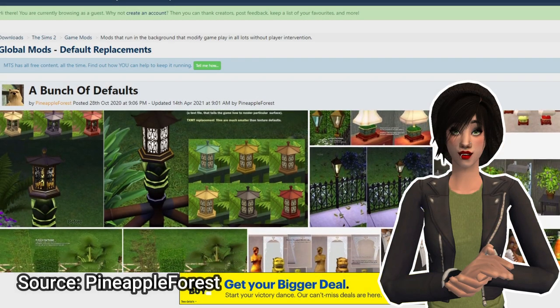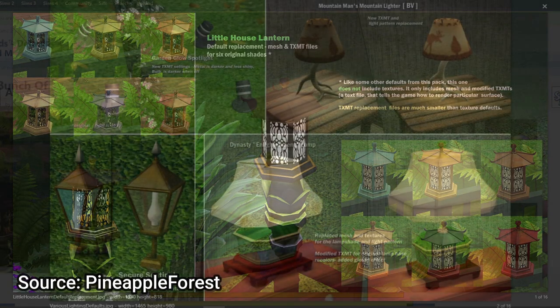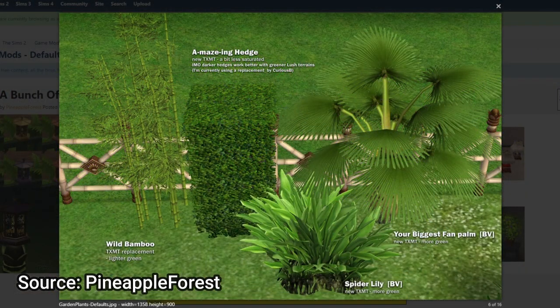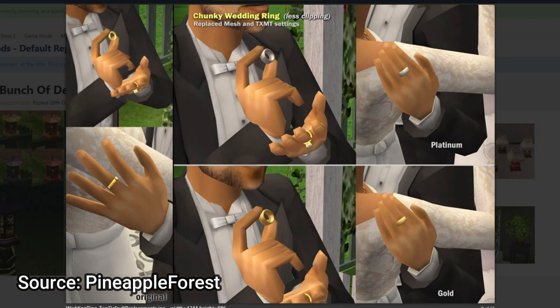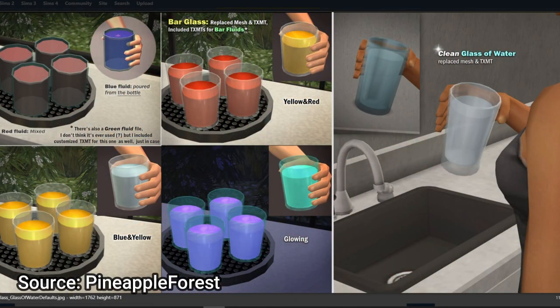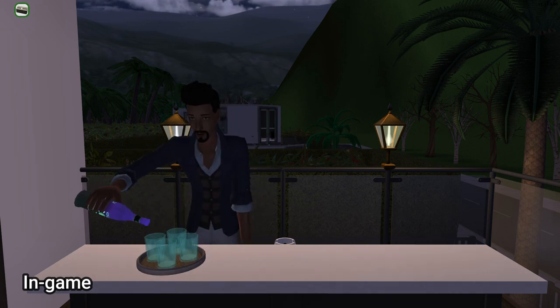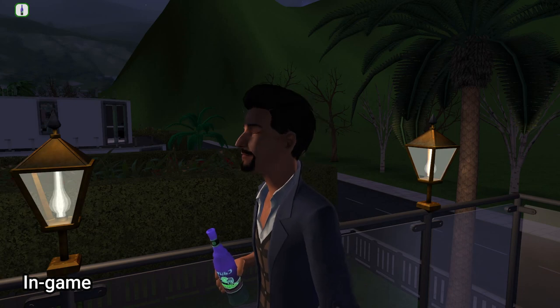My next recommendation is the Bunch of Defaults by Pineapple Forest on Mod The Sims. These include The Little House Lantern, Garden Glow Spotlight, Mountain Man's Mountain Lighter, Secure Sentinel, Dynasty Enlightenment Lamp, Hydroponic Garden, Amazing Hedge, Wild Bamboo, Spider Lily, Your Biggest Fan Palm, Modart New Deco Mirror, On The Pedestal, Shushu Lion, Chunky Wedding Ring, Bar Bottle, Bar Glass, Water Glass, and Bar Tray. The bar bottle, glass, and tray each come in a variety of colors and textures for you to choose based on your own personal preferences.